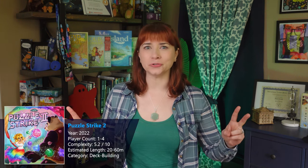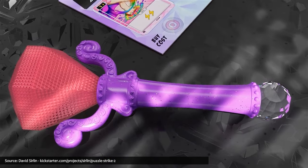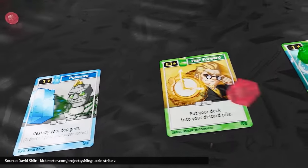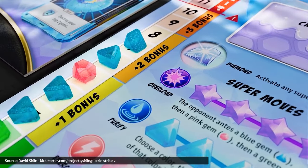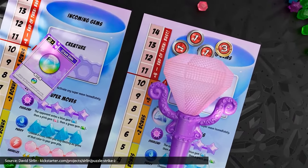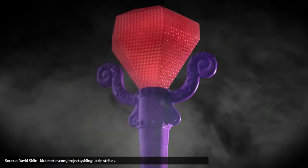Cursed gems and a magical scepter may increase your power, but will also be your undoing in Matthew's second pick of the month: Puzzle Strike 2, where the puzzles are back and even more powerful combos await. In Puzzle Strike 2, players build their deck as they play, manipulating their set of coloured gems which will fly back and forth between players as the game unfolds. Holding a scepter can help a player remain under the threshold of corruption, but can also doom the greedy.